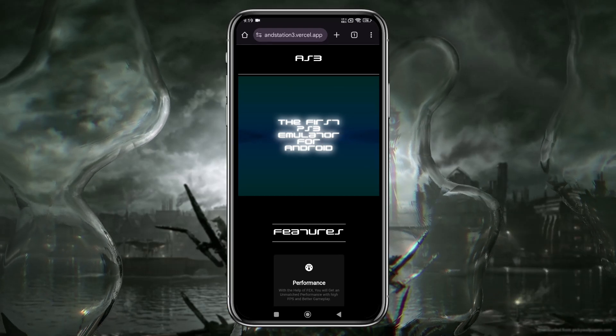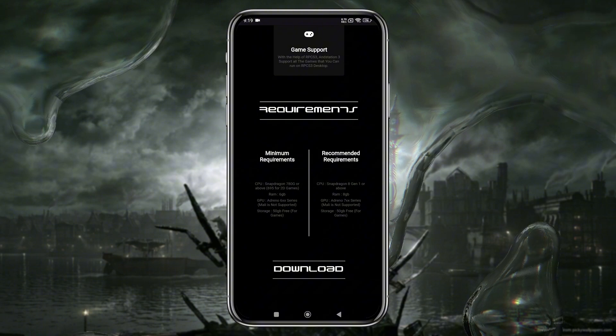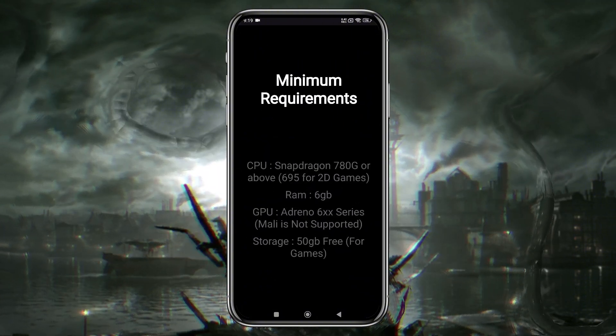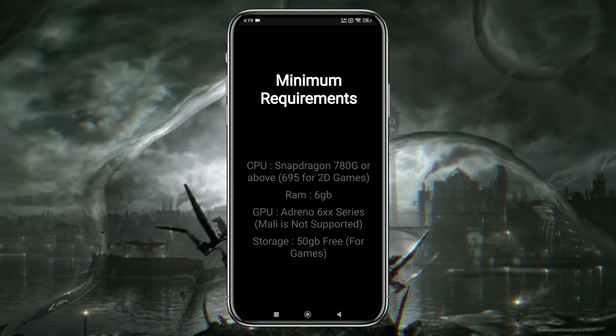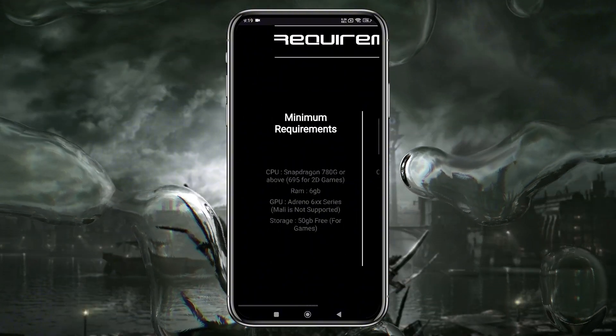Let's dive into the system requirements for the AnStation 3 emulator, because it's essential to know if your device can handle it. For the minimum requirements, you'll need a Snapdragon 780G processor, 6GB of RAM, and an Adreno 600-series GPU. Unfortunately, Mali is not supported. Also, make sure you have 50GB of free storage.